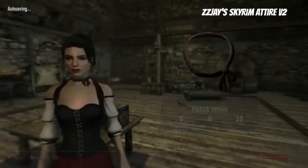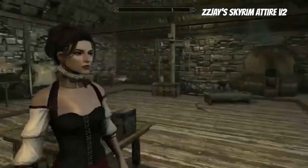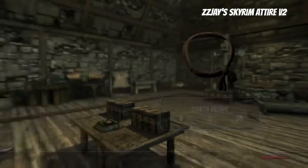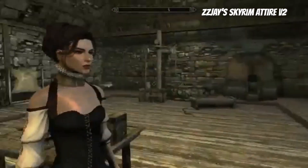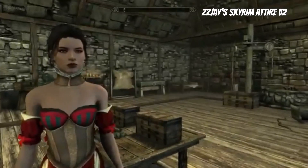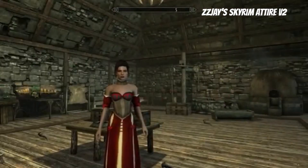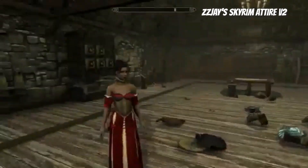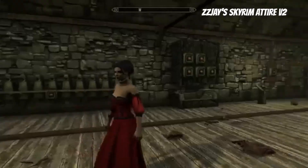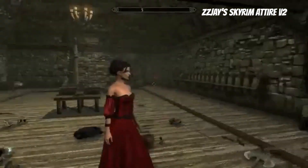The ribbons are pretty cool — never seen anything like that. It makes you look more elegant, which I like. Then chokers — that's something you don't really see either, which is cool. The dress looks really cool, though I don't think the choker looks that good with it. I like the dress without it. Then we've got the scarlet boots and dress — a nice scarlet dress.